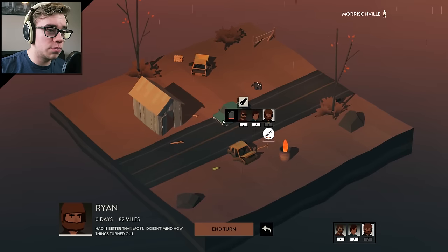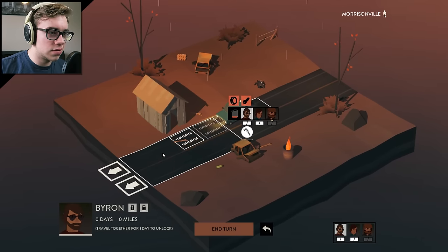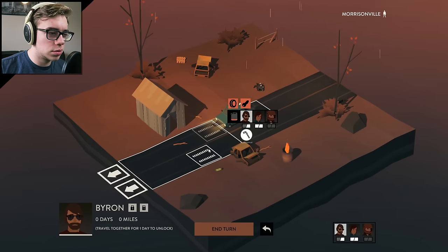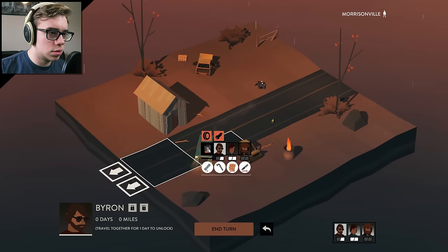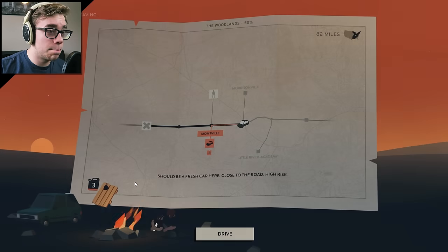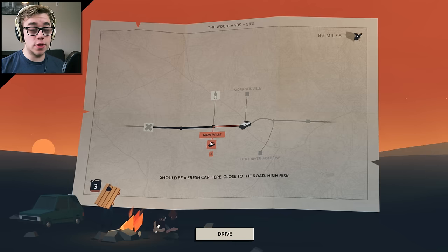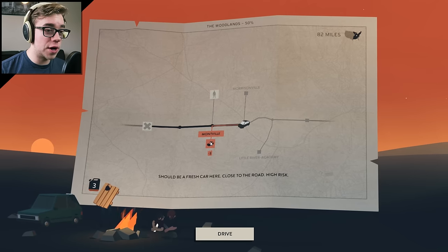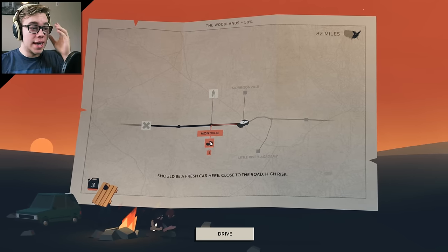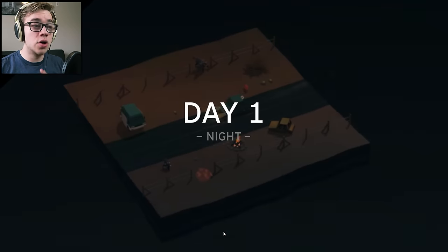Somebody should have moved that freaking branch, because... oh, we can just do that. I wasn't sure if that takes gas — I don't think moving on your turn takes gas. We only have one choice right now: Montville. Should be a fresh car here, close to the road, high risk. Heck yes! Plus, I haven't gotten a new car before. This means there could be more gas in this car — we can either siphon it or just switch.